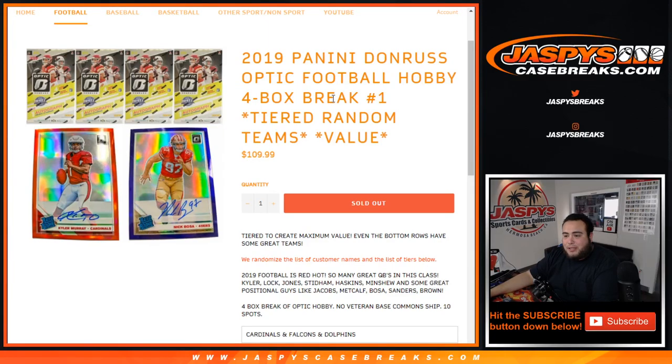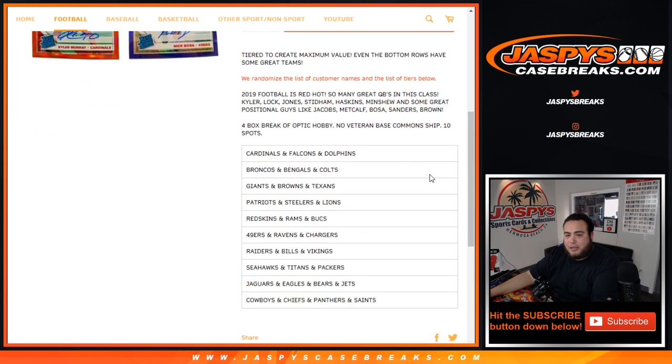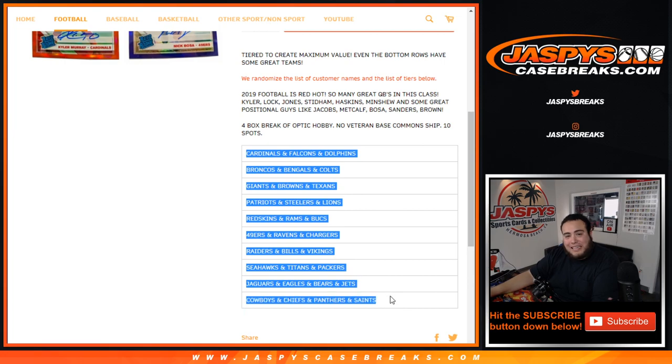What's up everybody, Jason here for jazbeescasebreaks.com. 2019 Panini Donruss Optic Football Hobby 4-Box Break, tiered random teams value. Number one just sold out, so 4 boxes of Donruss Optic Hobby. The way this works: we randomize customer names and the tiered teams, so instead of getting one or two random teams, Nick tiered up all of these teams to make it as even as possible.